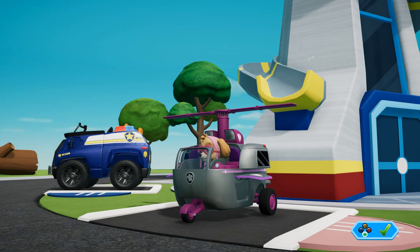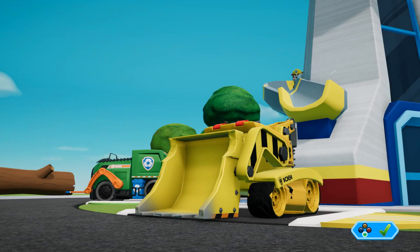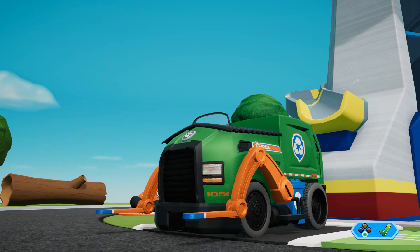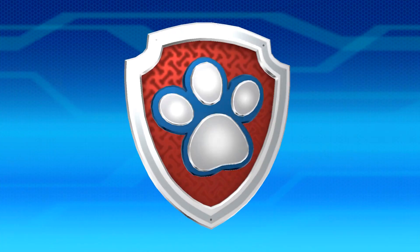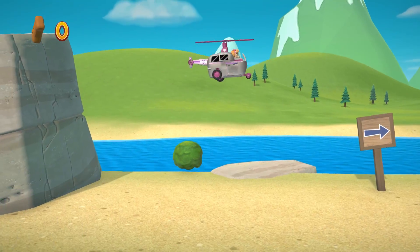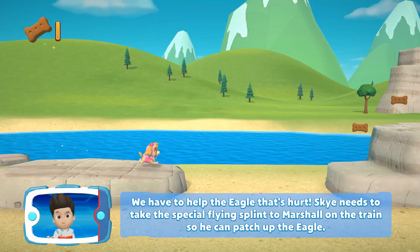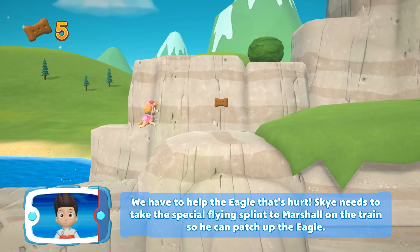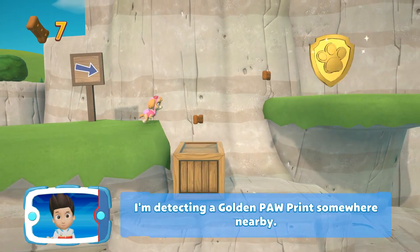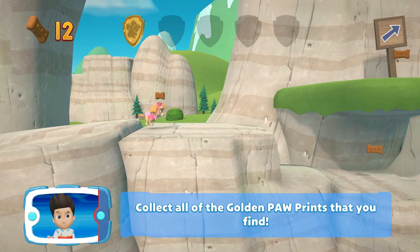Skye! Marshall! Russell! Rocky! We have to help the eagle that's hurt. Skye needs to take the special flying splint to Marshall on the train so he can patch up the eagle. I'm detecting a golden paw print somewhere nearby — you've got the golden paw print! Collect all of the golden paw prints that you find.